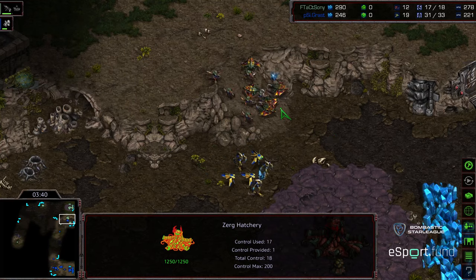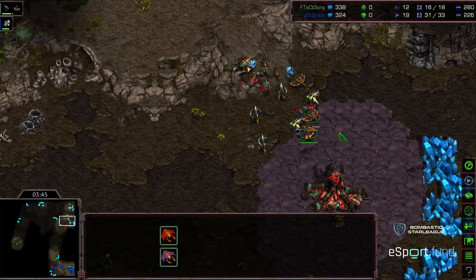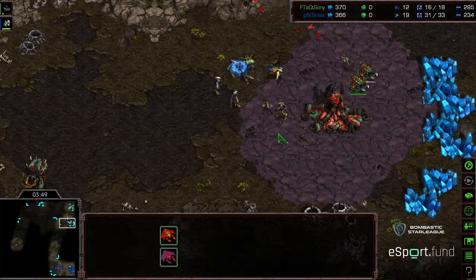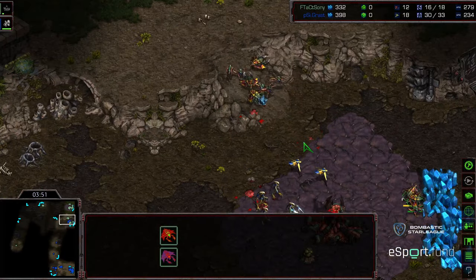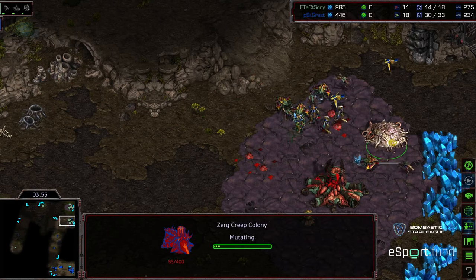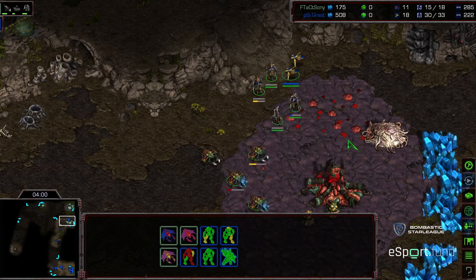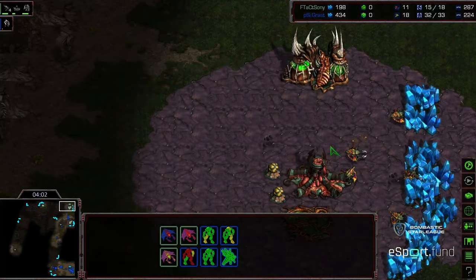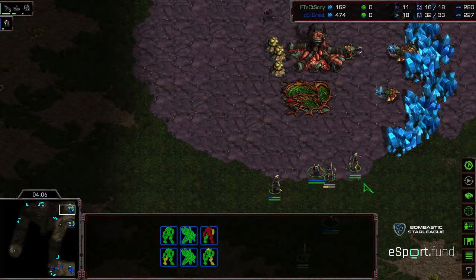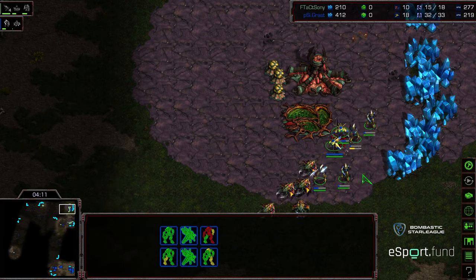Two Zerglings moving back — two Zerglings versus two Zealots is not a good situation. That Hatchery is going to finish, and that third Zealot makes its way up with two probes. He's trying to pull drones and get some Zerglings in, but the Zealots aren't reacting to the blockade on the ramp. More Zealots moving up for Grast. He tries to engage — doesn't get a probe kill, loses a Zergling, then two more Zerglings on the low ground. One probe gets taken out. He's trying to get a creep colony to defend, but the Zealots are just overwhelming at this stage — four Zealots marching right into the main.